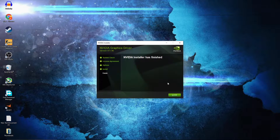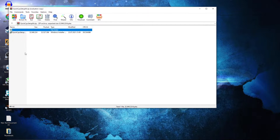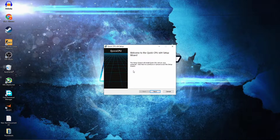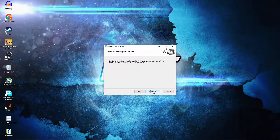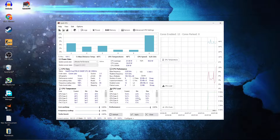Press OK, check Nvidia Graphics Driver, then press Agree and Continue, check Express, press Next, and now you have to wait a few minutes. When it is done, press Close. Open the pack, double click on QuickCPU, double click again — this page will pop up. Press Next, check I Accept the Terms, press Next, Next again, and Install.